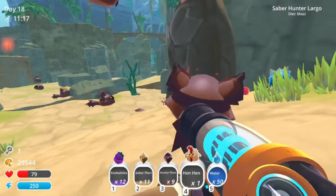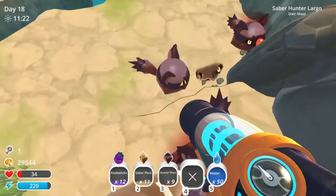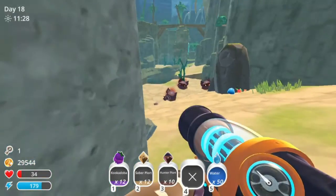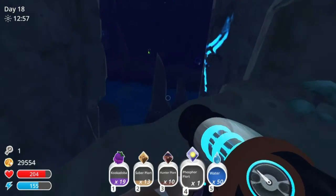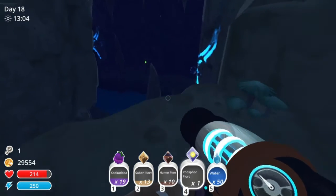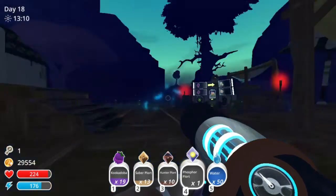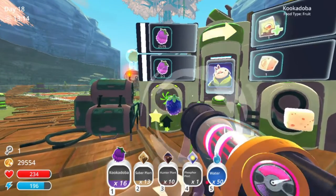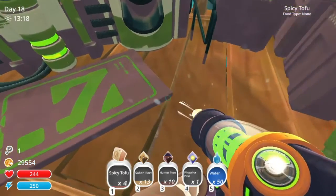Speak of the devil, here's a chicken! I just need to collect that hunter plort. Good, now I am going to cut to me finding the portal and getting out of here. Alright, it looks like I found the portal - I'm going to wait for my boost to fill up, there we go, and I'm just going to fly right over there. Let's go! Alright, so let's give this man his kookaboos and collect our spicy tofu.